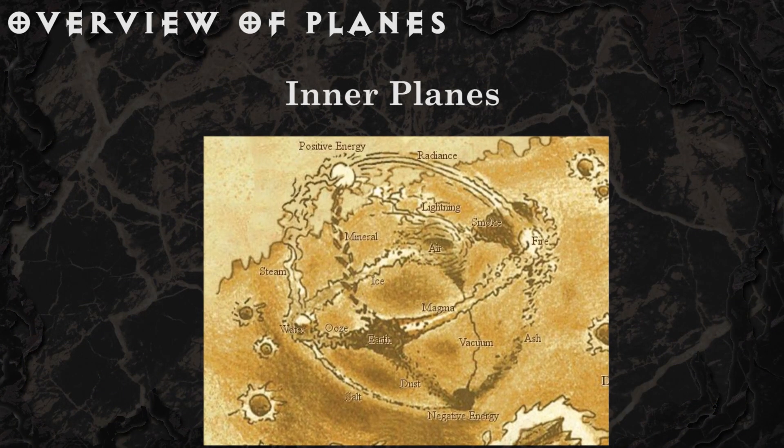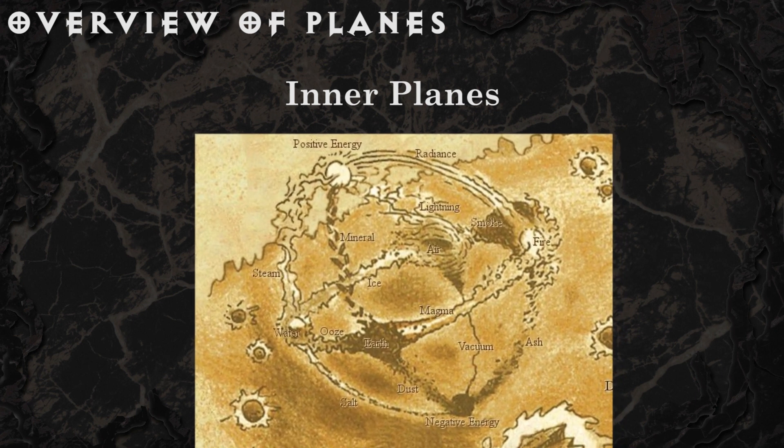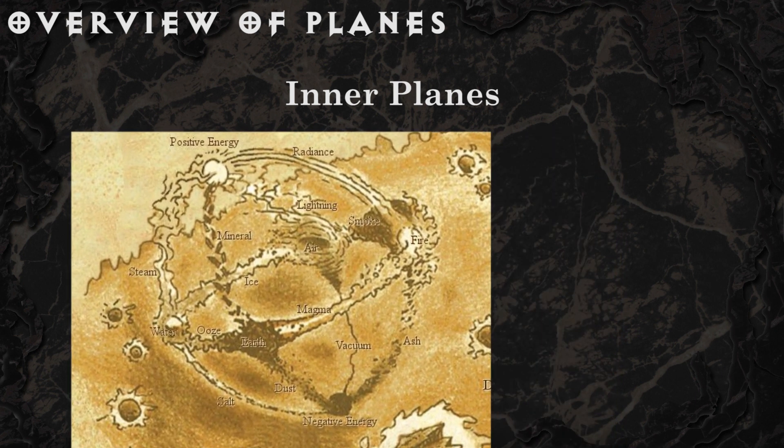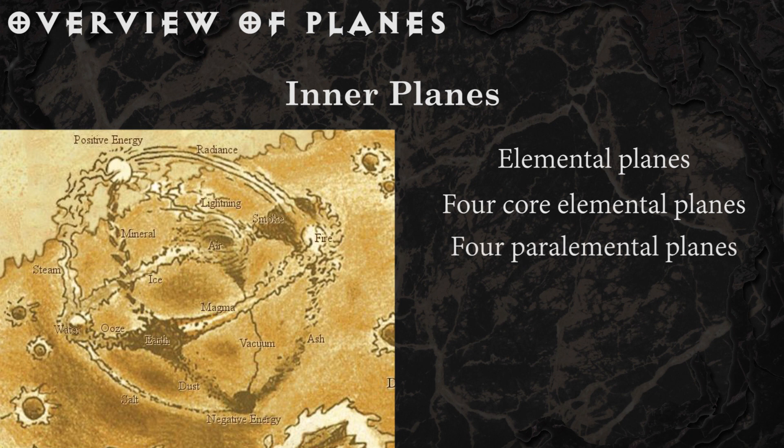Inside of the ethereal plane there are the inner planes, a spherically organized set of infinite dimensions, each containing a primary element. There are four elemental planes — air, earth, fire, and water — but also four paraelemental planes: ice, magma, ooze, and smoke, each lying between the core elements.